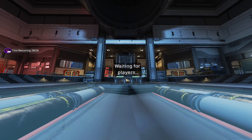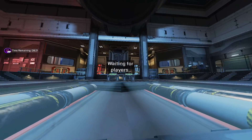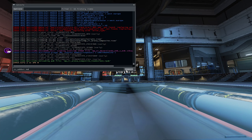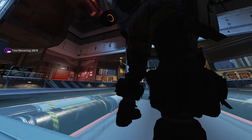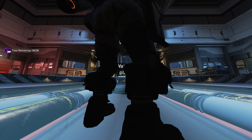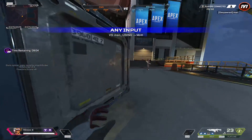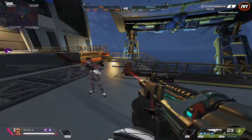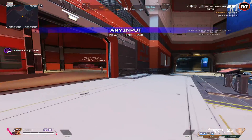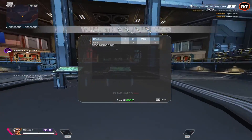A rundown on how input-based matchmaking works. Right now I'm the only player in the server — it's waiting for players. We're going to add a bot, call him Man, and put him on team seven. He's joining the queue right now. When he gets in, normally the automatic default is zero seconds on the input-based matchmaking, so it's going to match us over and over instantly for any input — he can use whatever he wants.